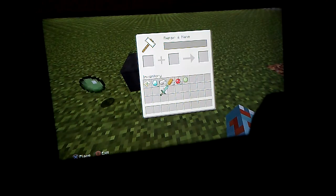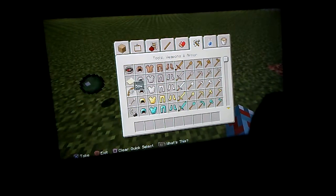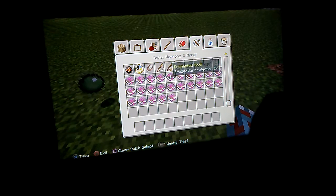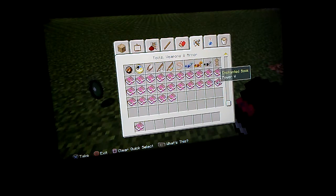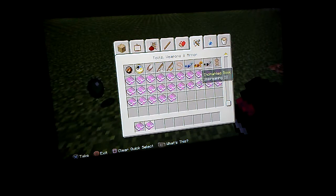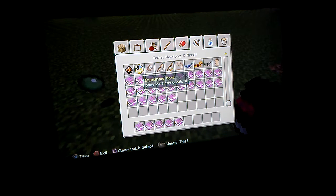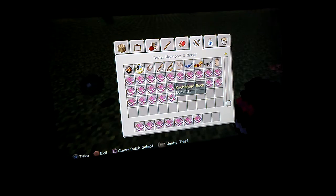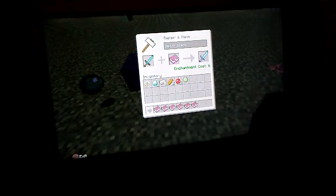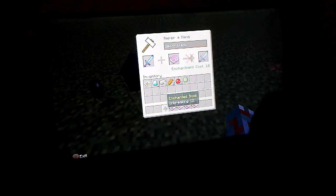The enchantments you need for the Death Blade — for your weapon — are: sharpness 5, power 5, unbreaking 3, fire aspect, punch, and flame. That's it. Keep enchanting the sword.